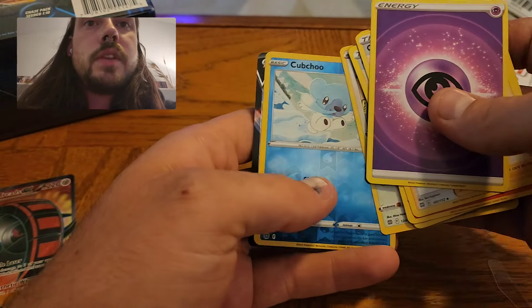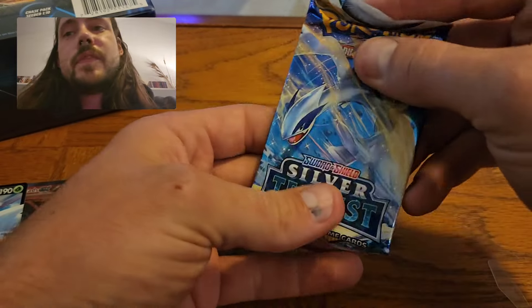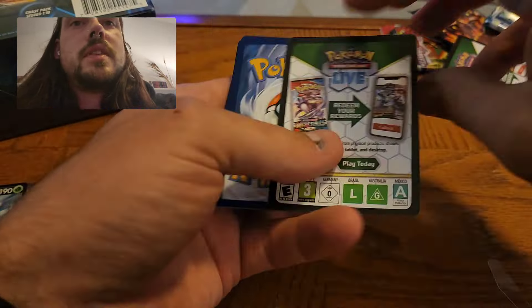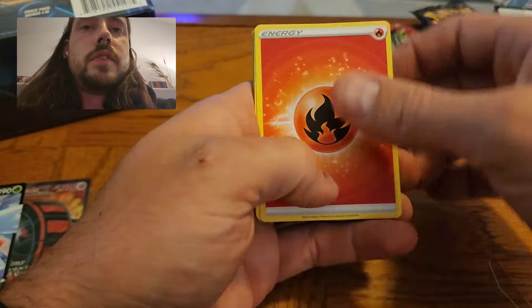Second pack of Brilliant Stars here. Got the good code card this time, but I seem to only ever pull Holo Rares from Brilliant Stars. Cub Chew. Oh, and I do have a V — a Shaman V. That is a card that's definitely not very desirable because there were so many of them floating around from that Shaman V-Star collection box. It came with that card and the V-Star.